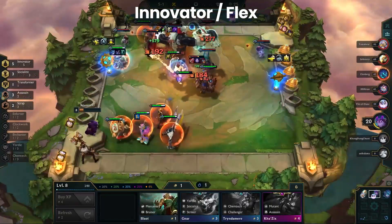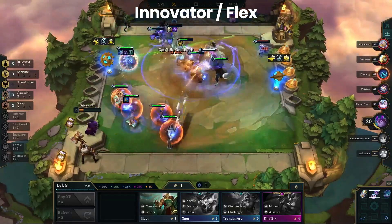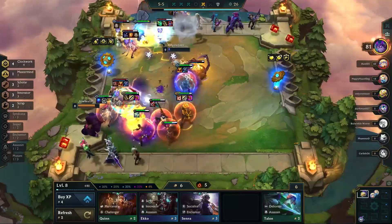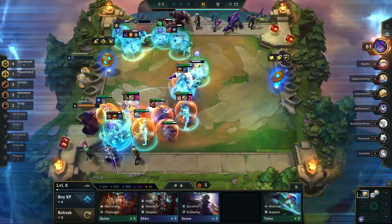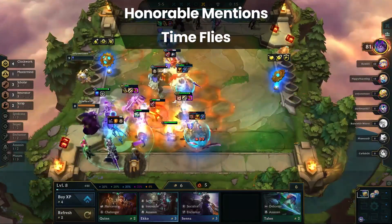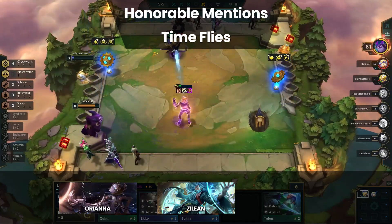Honestly, we could have broken Innovator Flex into multiple compositions, but that would have been a bit boring. It's condensed in one spot, but there are plenty of other viable compositions we wanted to highlight. At the end of the day, you can literally play every single game using Innovator Flex and have a different board each time. That wraps up our top five compositions for patch 12.9. But before you go, we have a few honorable mentions. First up: Time Flies. This is a Zilean reroll composition pioneered by the streamer Ramen Songs. It's a composition that can do well, especially given the buffs to Zilean, Orianna, and Scholars.